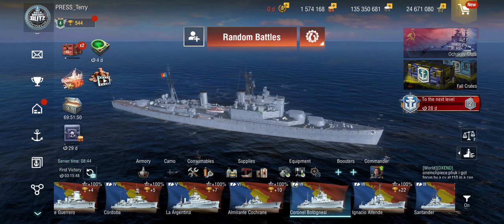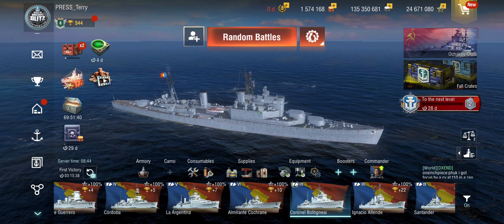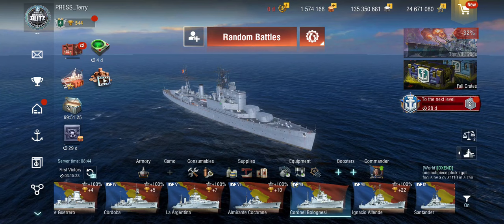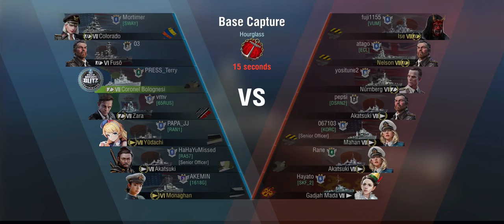That's a brief overview of the line. In the coming weeks I'll actually review the respective ships and research South American navies, which is not an area I'm particularly familiar with — I'm looking forward to finding interesting stories. I'm assuming anything beyond tier 5 or 6 is going to be hypothetical. For now let's head out in the Coronel Bolognesi — and I'm sorry if I'm mispronouncing that. We find ourselves top tier in base capture and hourglass against Ise, Nelson, Nürnberg, Akatsuki, Mahan, another Akatsuki, and a De Ruyter.